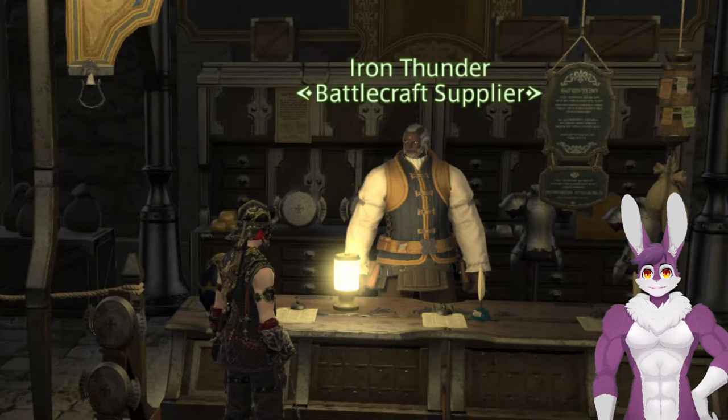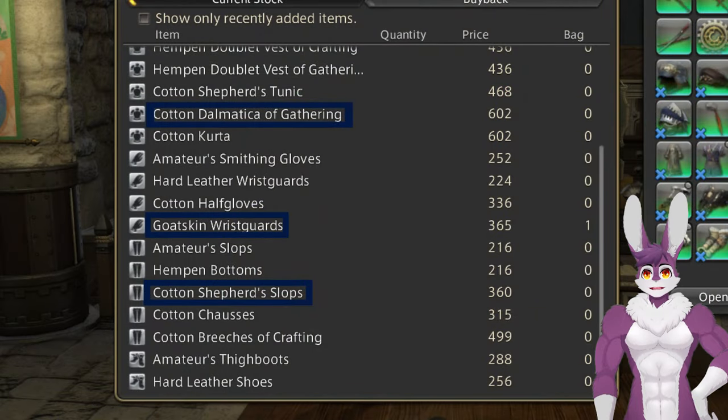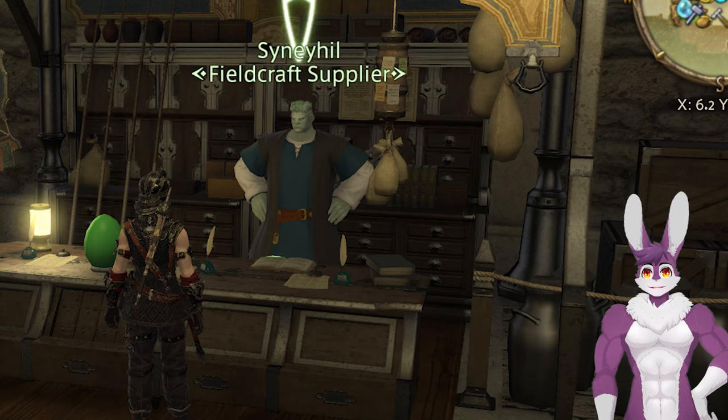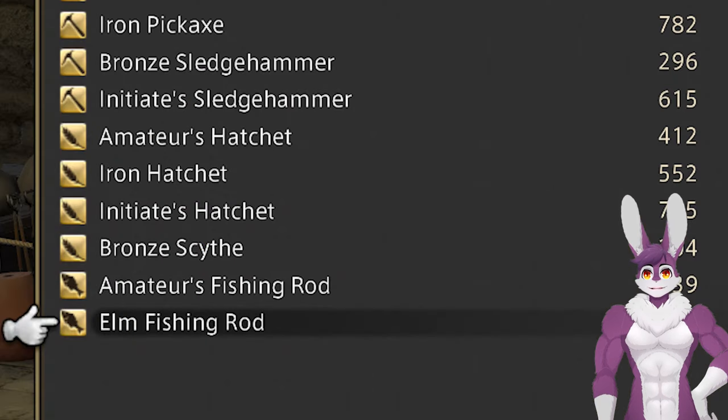Go to Hawker's Alley and speak to the Battlecraft Supplier. Buy the level 18 or 19 gathering equipment. On the opposite side is the Culinarian — buy about 10 to 20 rabbit pies. Further down in Hawker's Alley is the Fieldcraft Supplier; buy the Elm Fishing Rod.